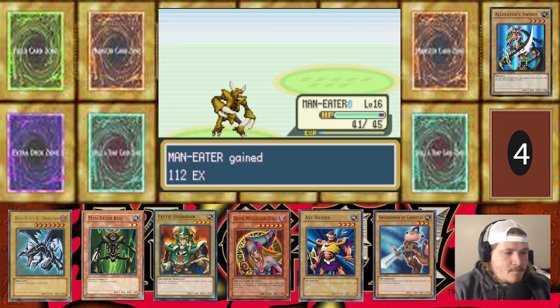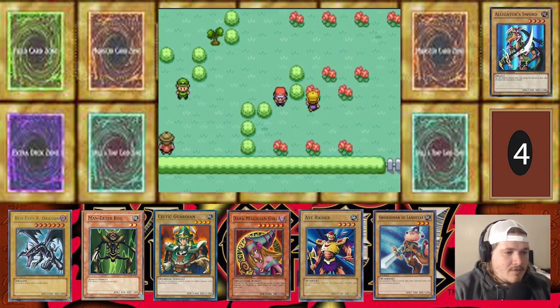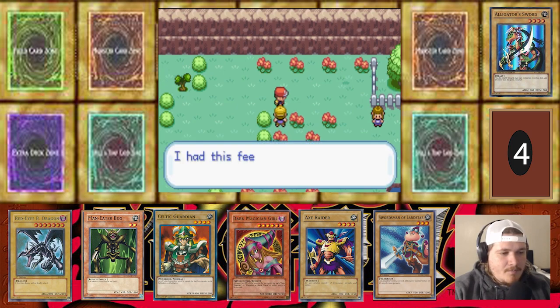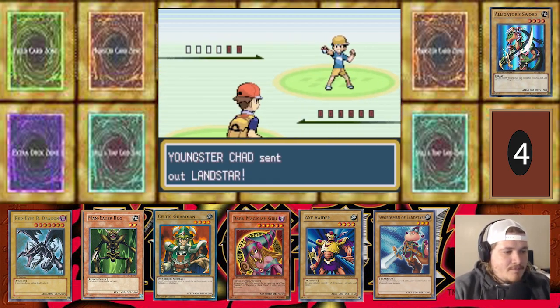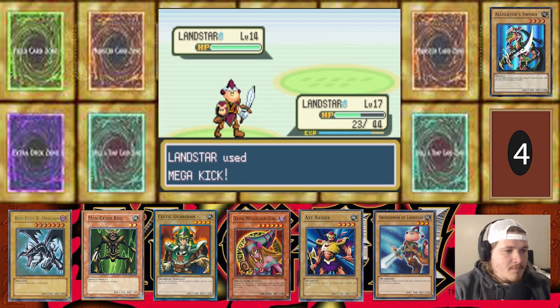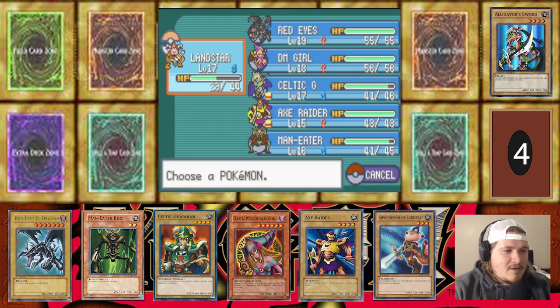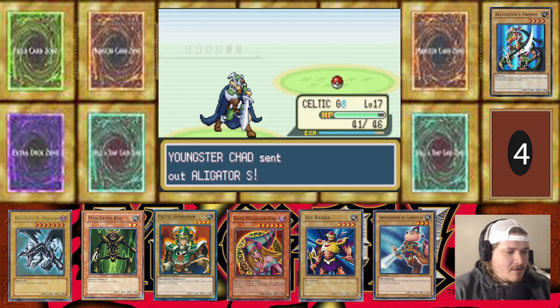Moving on from here. Love that exit music — so good. Shogun, Secret Power. There's a hidden item right there — let's snag that too. Oran Berry it is. Let's battle him. You're very close to Bill. Got your own Landstar. Landstar versus Landstar — you ain't going to like that Mega Kick, buddy. Nice. Axe Raider — no move? Alligator Sword, man. Hate to see it — too soon. Really thought Alligator Sword was going to live that.